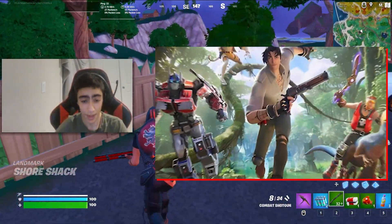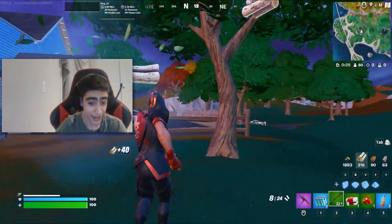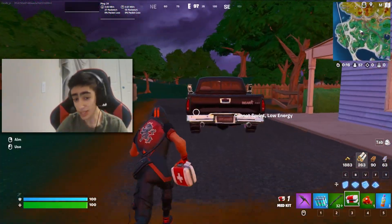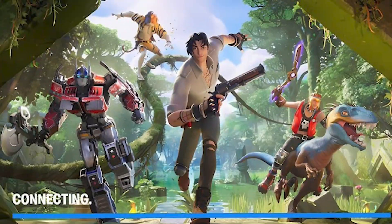Now I want to draw your attention away from him and actually to what he's standing on. As you can see, he's riding on a tree branch of some sort of vine, and you'll be able to find these all across the jungle biome next season. They're gonna work similar to the guardrails of this season. And if you look to the right of this image, you'll actually see a person riding on a dinosaur.